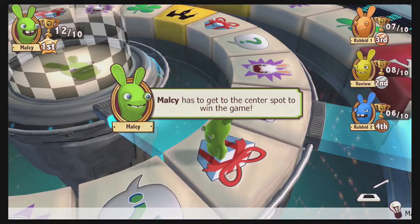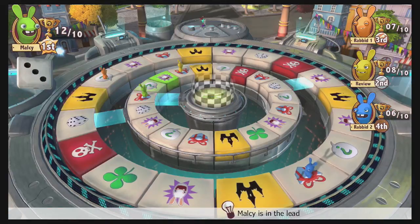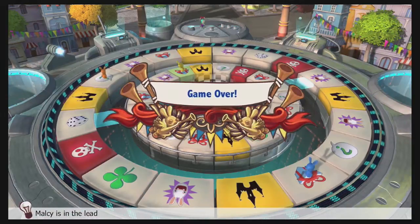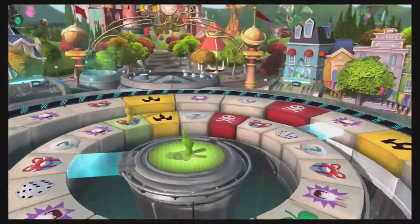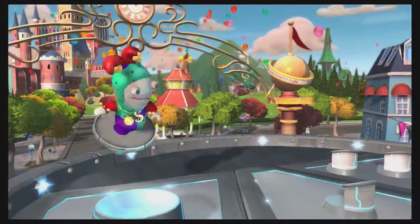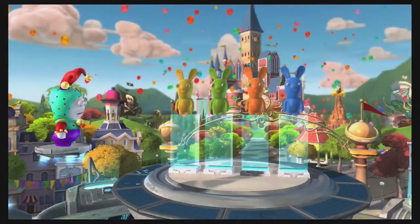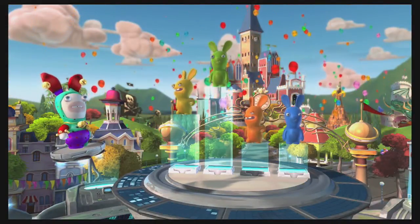Let's go to the end game now. The way you win is to reach the prescribed number of trophies and then make it to the middle of the board. In this case, Malcolm was practically already there — any roll was going to do it. Congratulations, a winner is you, Malcolm. Then the game summarizes how you did with a bit of Rabbids-type silliness at the end — the kind of stuff you'd expect to see in this type of game.